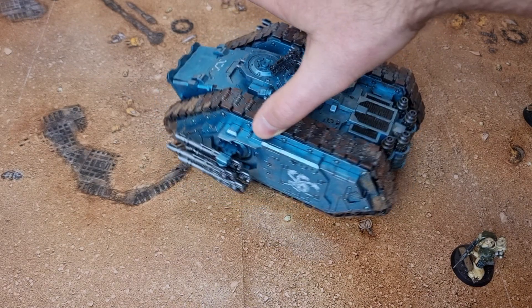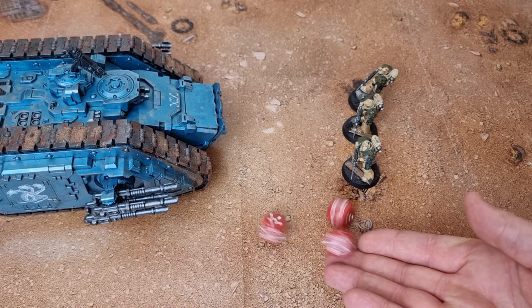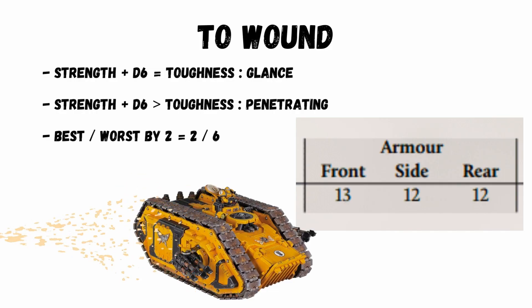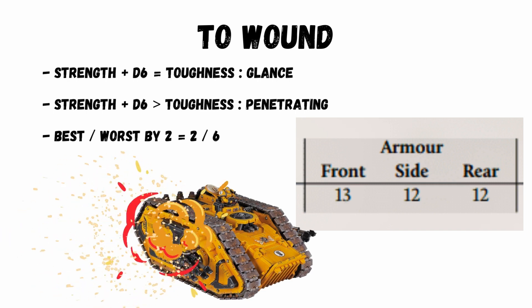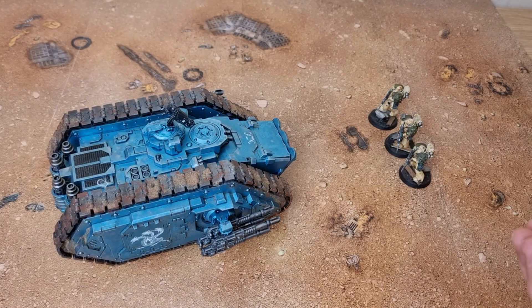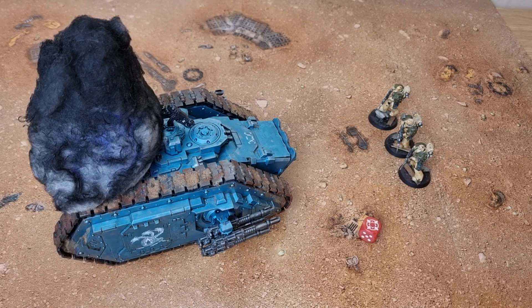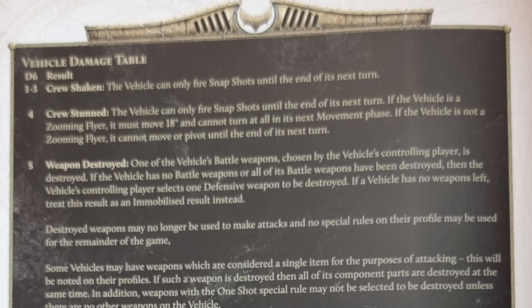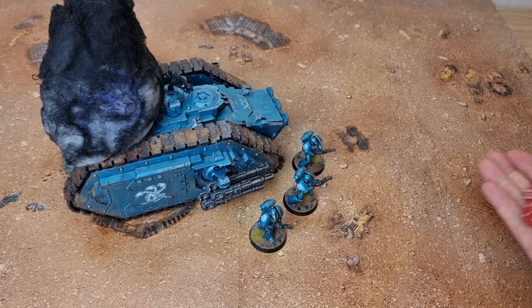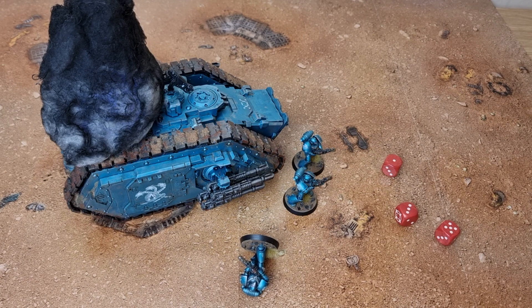Against vehicles it's very different. A vehicle will often have toughness values for different sides, with the rear and sides often being weaker, so targeting a vehicle there is better. To wound you roll a d6 and add the weapon strength, then compare to the toughness of the side you are targeting. If you match the value it's a glance; if you exceed the value it's a penetrating hit. Some weapons can't damage vehicles — say a strength four gun against a toughness 12 vehicle, nothing will happen. A glance removes one hull point. A penetrating shot requires another d6 roll on a table where you can blow off a gun or explode the vehicle altogether. If a vehicle explodes while carrying models, each takes a strength eight hit with no AP, resolved as a normal shooting attack.